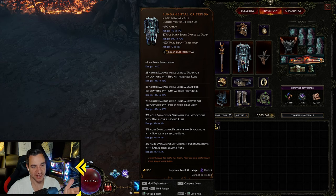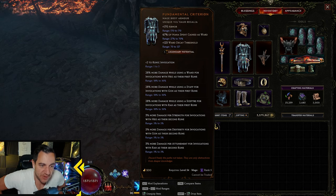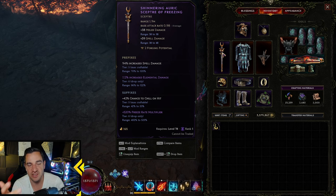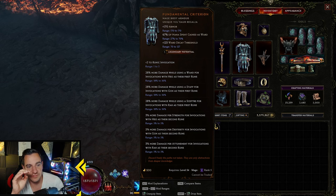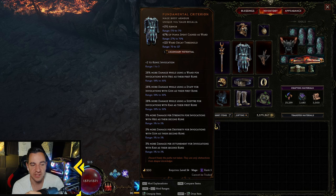I actually just realized I messed up — I was playing around with a different weapon. Let me explain. The first affix is what we were actually going for: 28% more damage by using a wand for invocations with Heo as their first rune. I was playing this with the Mad Alchemist's Ladle for so long and then swapped it out, losing damage without even realizing. So you can use the Mad Alchemist's Ladle — it gives you a lot of frostbite and frailty — but it's another unique. This body armor needs a wand equipped to get the first damage buff.